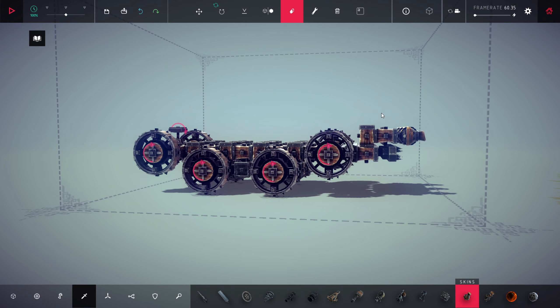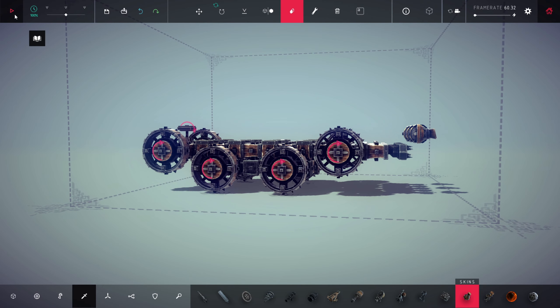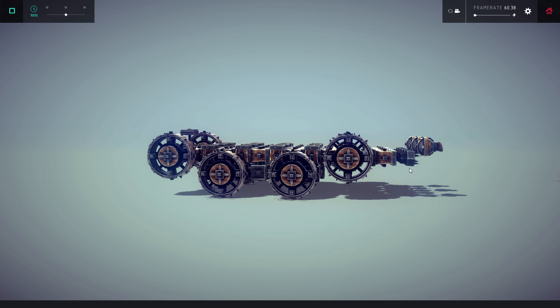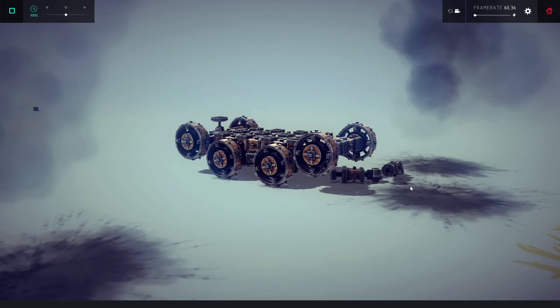And then remove the top ones. So if I'm not wrong, now it will be grabbed. And if I press J to undo it will just stay. And if I press K it will just explode. Okay, very good.